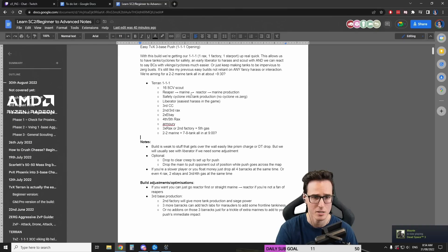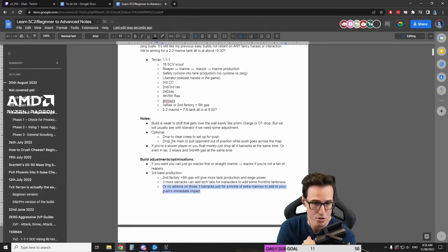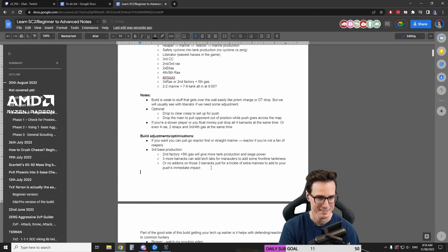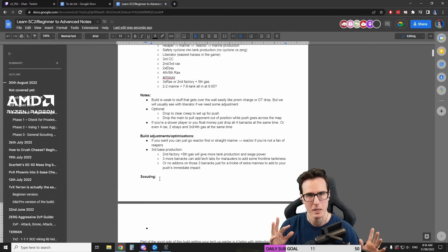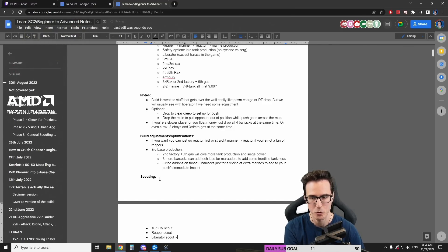Here's the build order notes. I didn't write out every single detail, just the main points, with notes on adjustments you can do and the three different production options I talked about. Actually, the reason why we don't need to scan at four minutes is because the Liberator goes in at about four minutes thirty. So we have: SCV scout on 16, Reaper scout, then Liberator scout at about four minutes thirty — that's a lot of scouting.